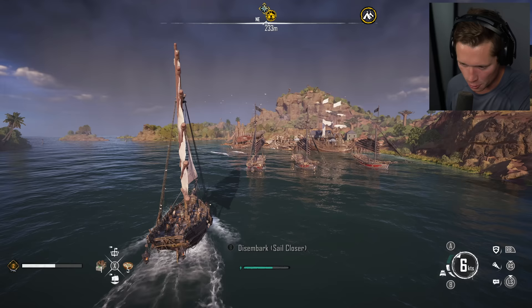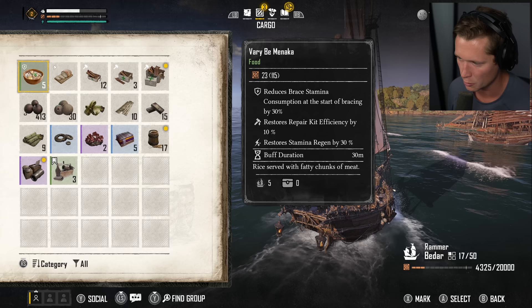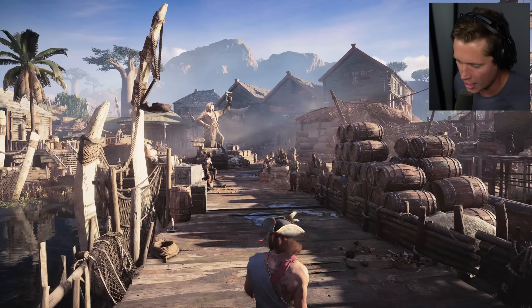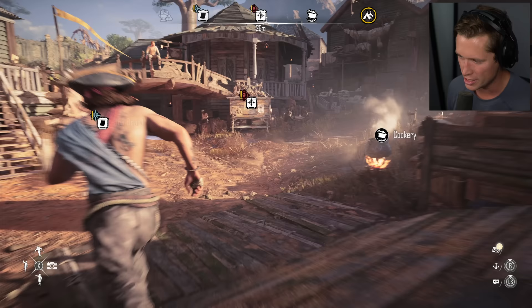We also got some food. We have five — what is that, like bowls of porridge or something? I've been trying to figure out the food situation. 'Reduces brace stamina, restores repair kit efficiency, restores stamina regen.' I've been trying to figure the food out. I had a bunch of coconuts, I cooked them over the fire and they didn't really turn into anything. I think you need to make multiple resource foods or I have no idea.